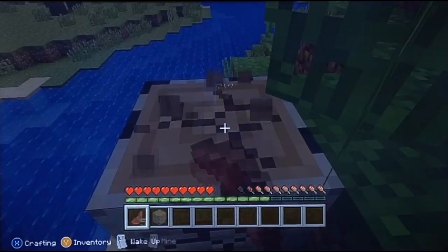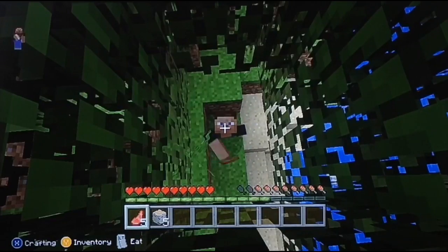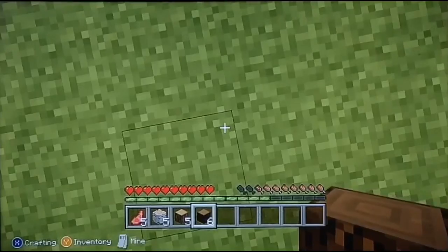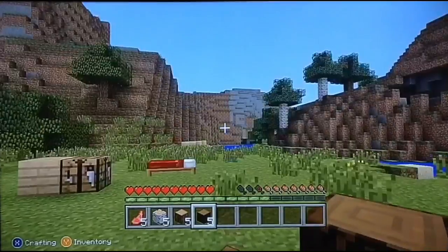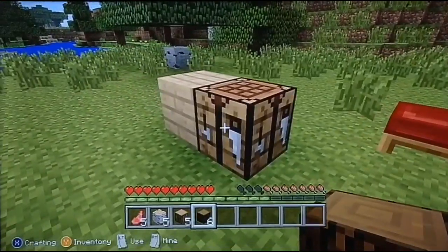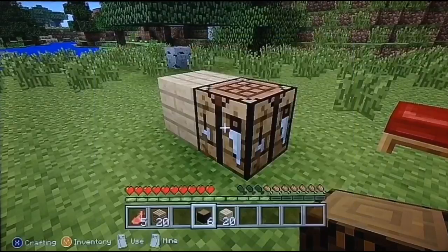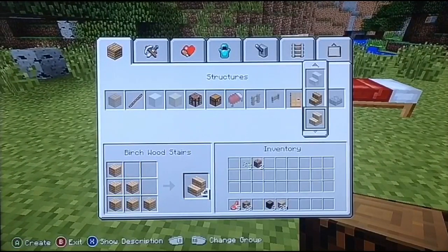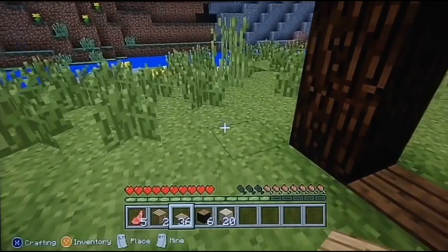I'll be back when I have some wood. Why am I mining with raw mutton? That's a bit stupid. Yay, finally we're back! So let's make all these into planks — the birch and the oak. I think that was a good idea. I'm going to make these into slabs, oak slabs for now. I'm more focused on making the house than anything else really — we do kind of need a house for shelter.